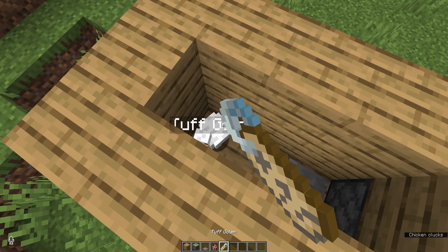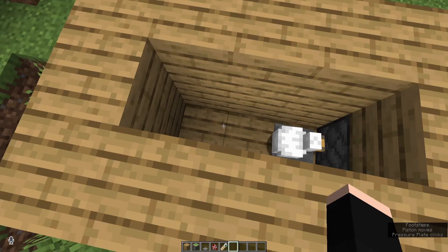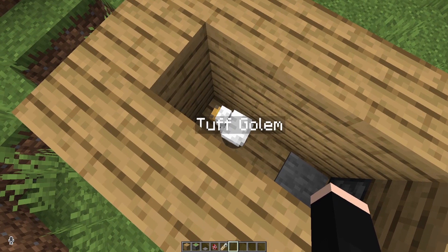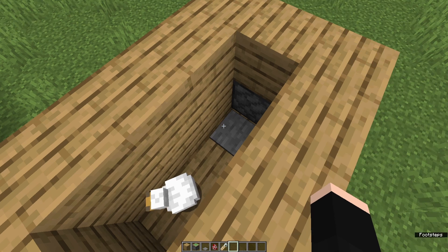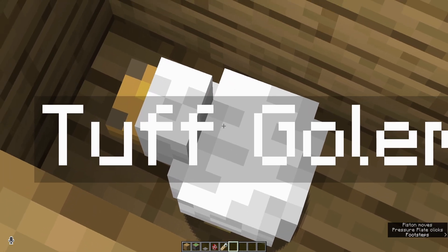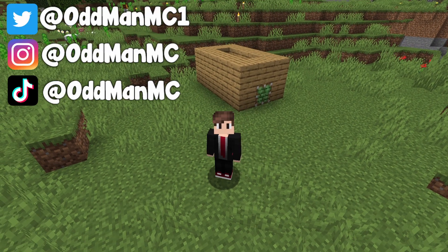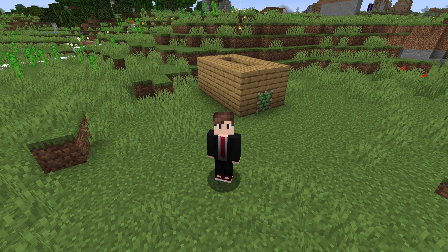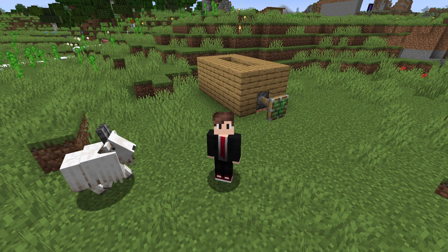The Tuff Golem will return to the spot in which you set it, so if we have it set up to pick up an item from a pressure plate and then go back to its normal spot, this could kind of act like a moving hopper clock or a moving redstone clock. For the redstone community who were really excited for the Copper Golem, I think this is an amazing addition to this mob vote.